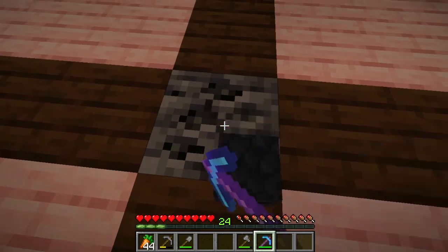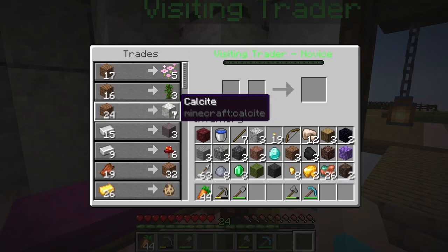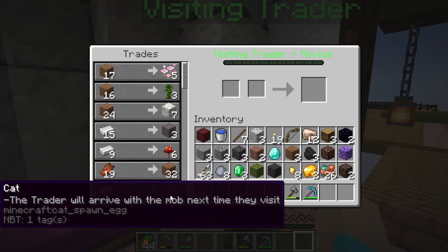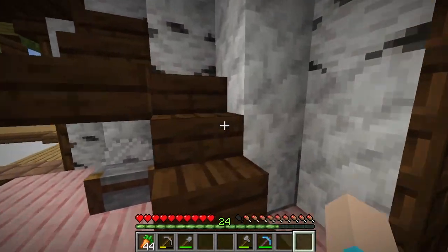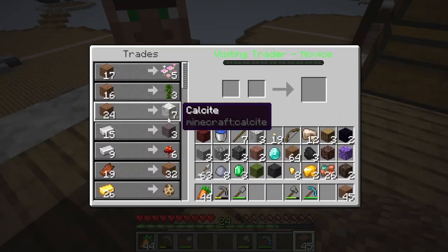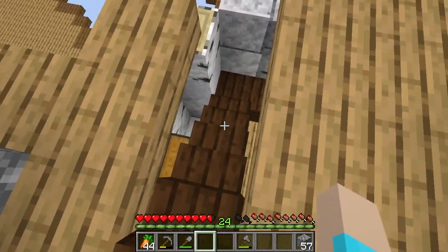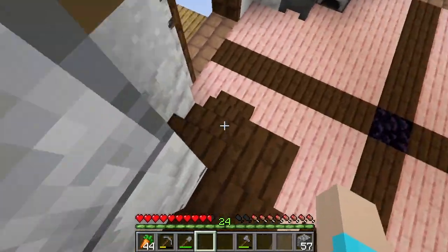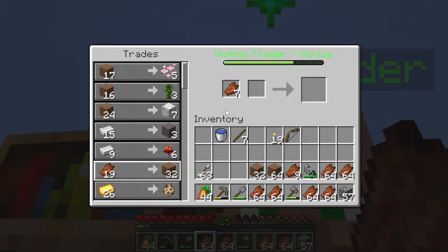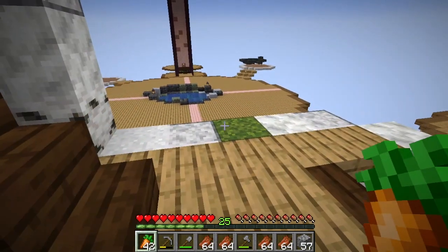Let's do some more one-blocking and hope that we get another trader. Hello there, fine sir — you brought calcite for me, how sweet of you. And nothing to make lava with. Mildly upsetting. Let's get all the calcite we can from this guy. I can trade zombie flesh for dirt — we should have plenty of that. That got us feeling a little bit more comfortable on our dirt in general.